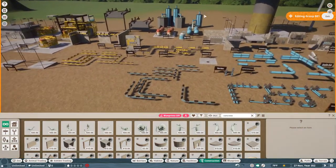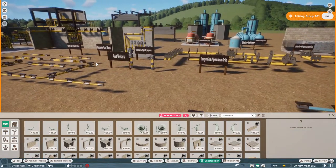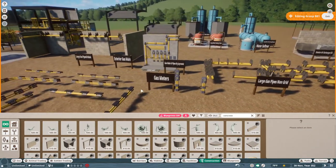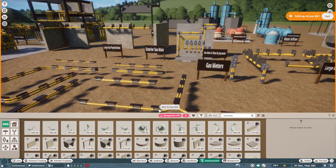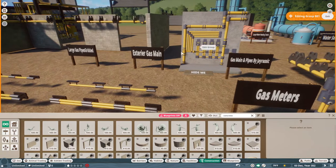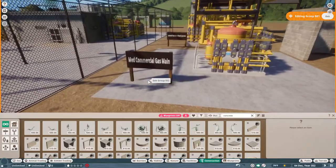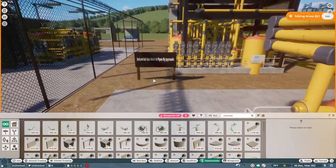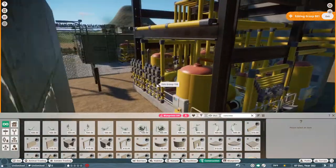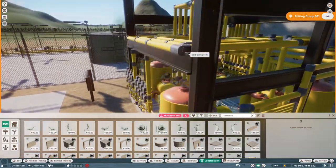So that concludes the water aspect. Next up, we have our natural gas portion of the mega utility pack. We have our large and medium-sized gas lines, some gas meters, gas main pipes with a little modular portion, our medium commercial gas main, as well as our industrial gas main and pipes. This took a while to do because I had to make sure all these pipes were going to one place or another within the blueprint.